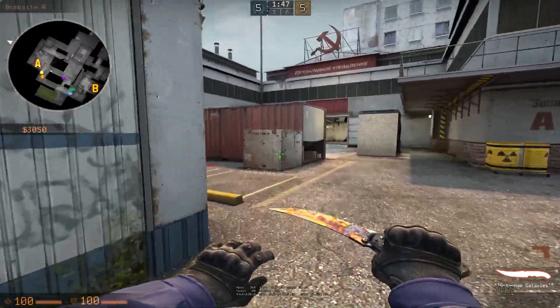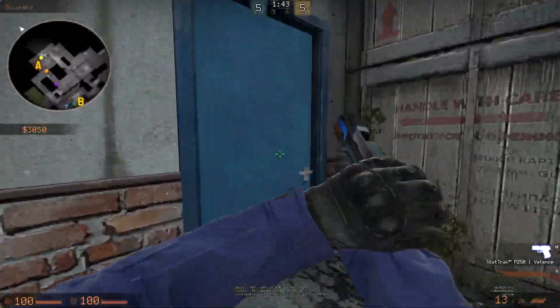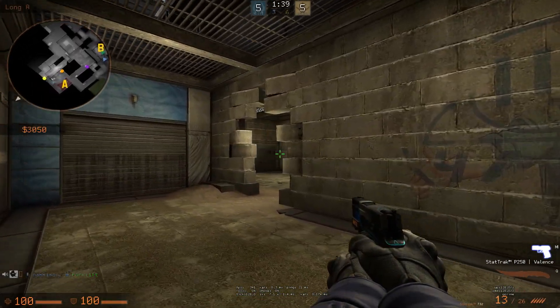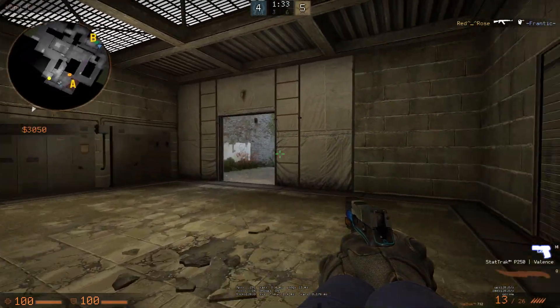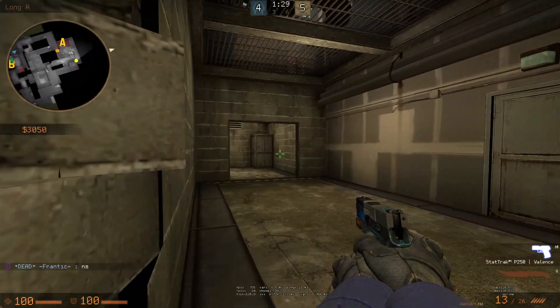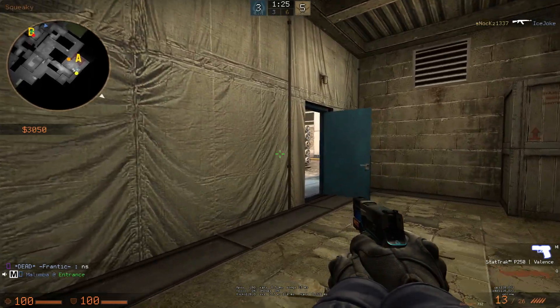So we got another double eco — this is the second eco round. I decided to get pistol armor to force it up a little bit, and tried to push into squeaky to get some cheap, fast entry kills, which did not work out. No one was right there, so I just played it quietly and slowly, playing for intel. I peeked in — nothing behind the garage, and also nothing at boost — so I actually went back to the side to help my orange mate.